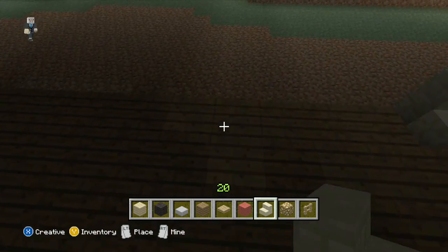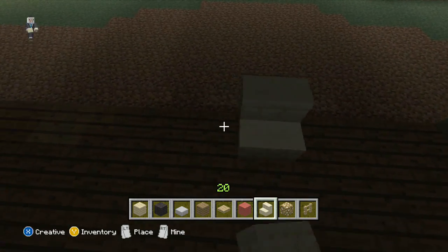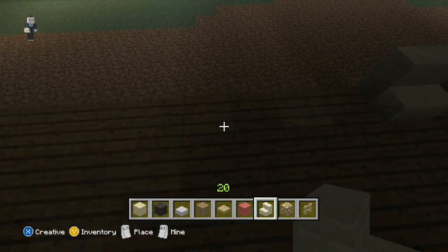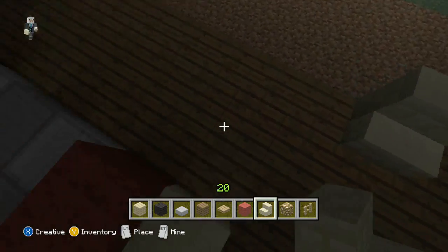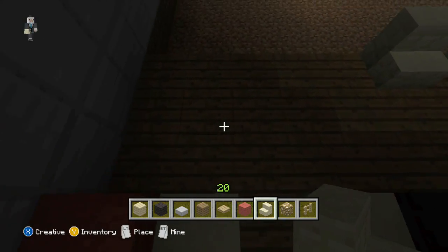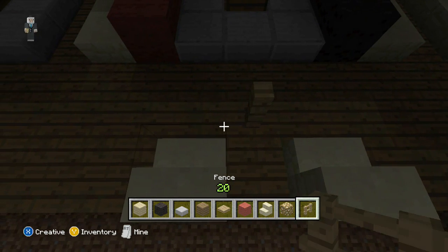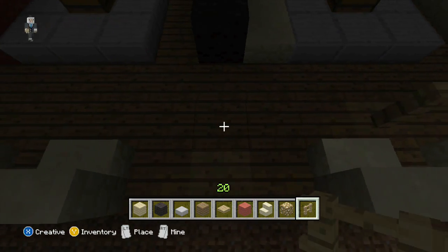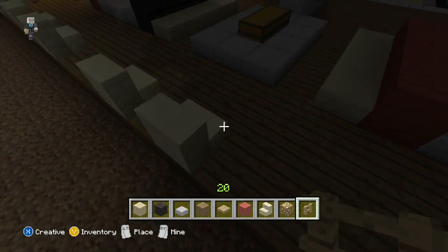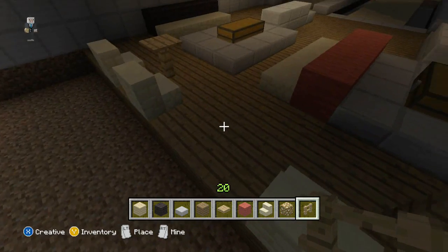I'm just putting these even with the ball return. On each corner you'll put a seat. Then we'll grab our fence and put it in between the seats, right on the seat. Then we'll grab our pressure plate and put it on top.